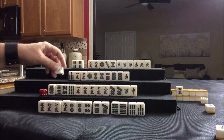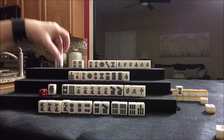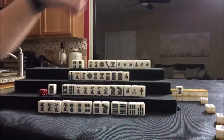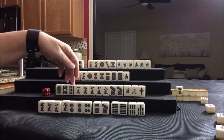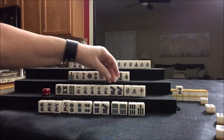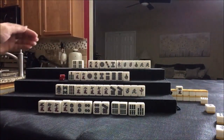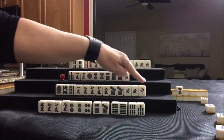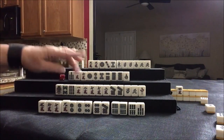North drew four bam. We want outside tiles — honors can help. We have all outside tiles. We need to get nines and ones, of course, and pair up these honors. Single honors can hinder progress.